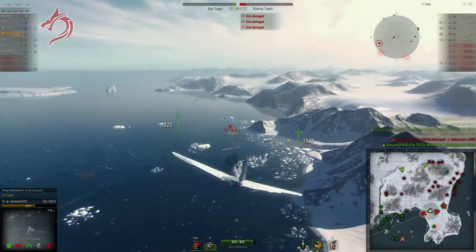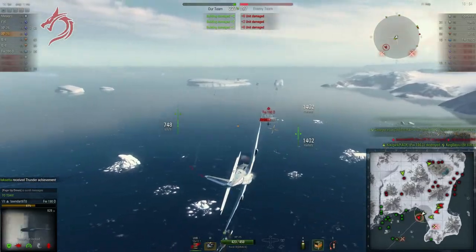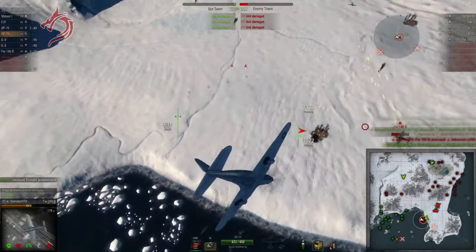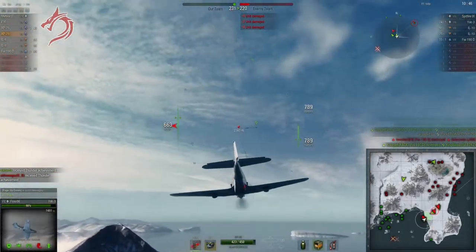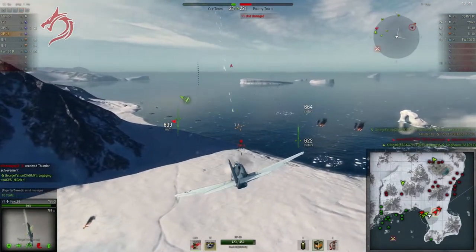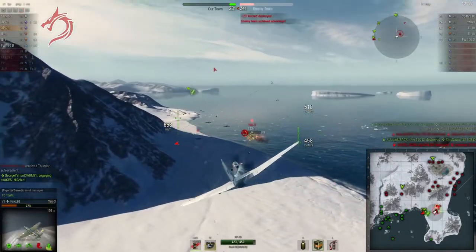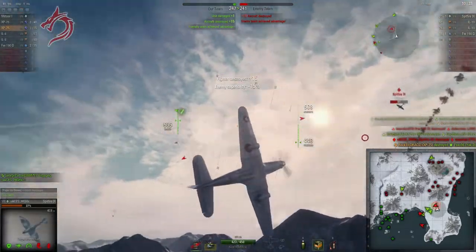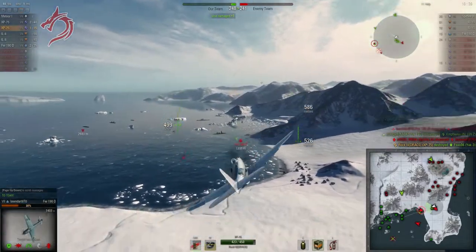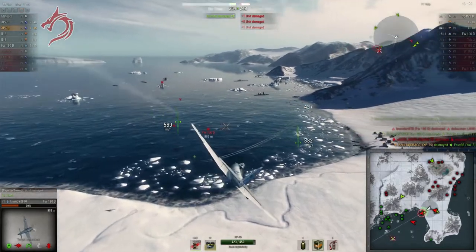There are no restrictions anymore on the type of pilots you can put in premium planes, so you can put in a pilot you're trying to train for another plane, or if you prefer, you can just put in your best American pilot and max the aircraft's capabilities out. As far as ammunition, standard is okay, premium is better obviously. I usually run API on the four cowling-mounted guns for maximum damage on the most accurate guns, and then incendiary on the wing guns just to save a little money. Don't worry about the cost of the ammunition — as long as you get in and deal damage, it pays for itself pretty easily.